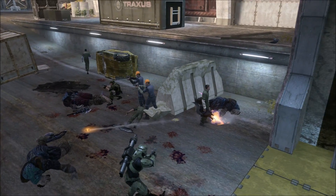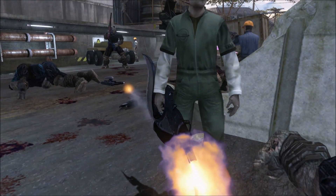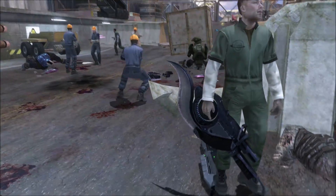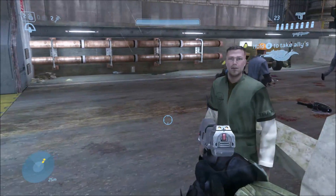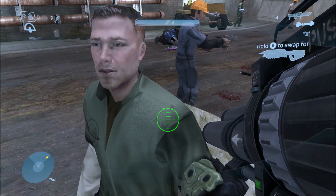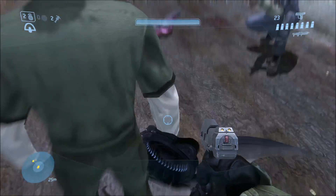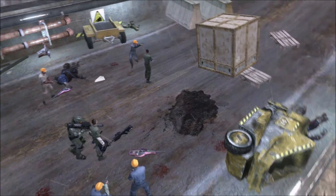As for the Brute Shot, the civilians actually can somewhat use them — however, they still don't have the right animations for them. As you can see, this civilian fired the Brute Shot but he was facing a different direction — he basically fired it the opposite direction that he was facing and pointing the Brute Shot, which is actually kind of weird. That's basically how it is because they don't have the right poses and animations to use the Brute Shot, since it's an invalid weapon for them.